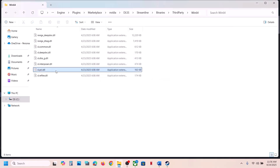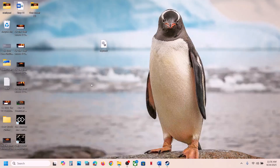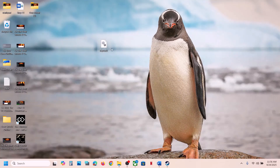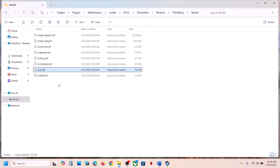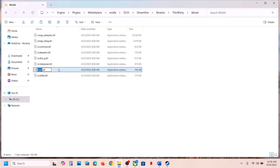In that folder you will see the file slpcl.dll. Before making any changes, make sure you create a backup — right-click, copy the file, and paste it somewhere as a backup. Once you have a backup, you can rename or delete this file, then launch the game and check.